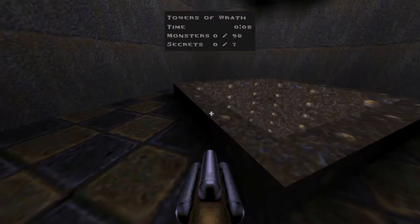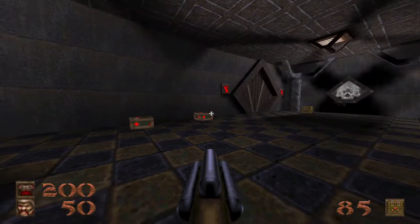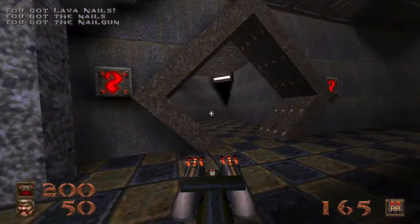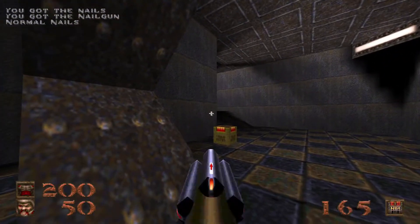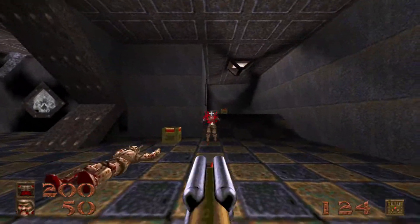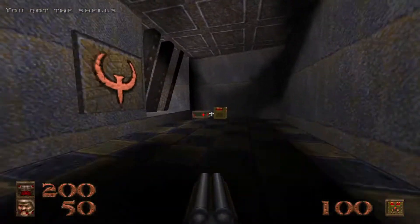We are finally out of that accursed cave and up into the Towers of Wrath. This level is challenging, but not for the same reasons as Cave of Death. There's no BS earthquakes to deal with — just good old-fashioned high-octane action.